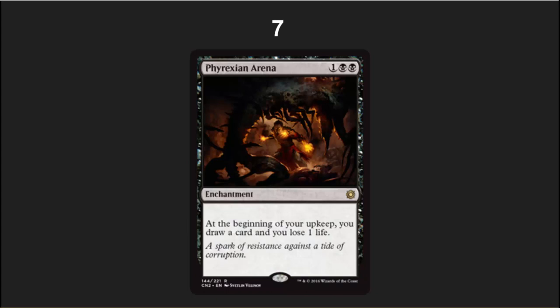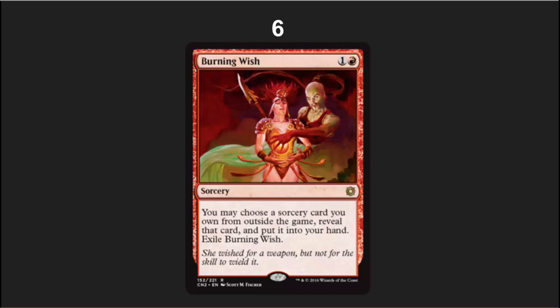Number 7 is another crowd favorite: great in EDH, great in casual Magic, and slightly playable in Modern — although it's a little bit slow there. Phyrexian Arena is a one-sided way to draw an extra card every turn and take a very small amount of damage for that card.